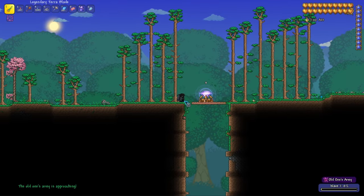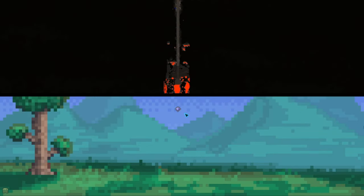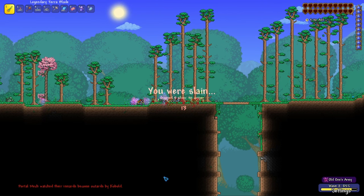And now you're done. Just activate the event, flip the switch, and watch the crystal fall into the infinite abyss, never to be seen by the eyes of mortals again. It is now literally impossible for you to lose. No matter how many times you die, the Old Ones Army will never be able to lay a hand on the crystal.